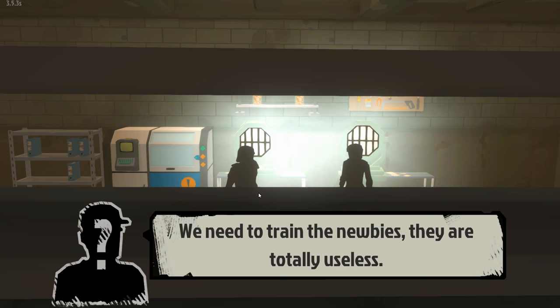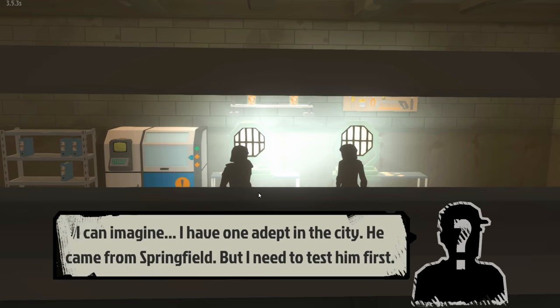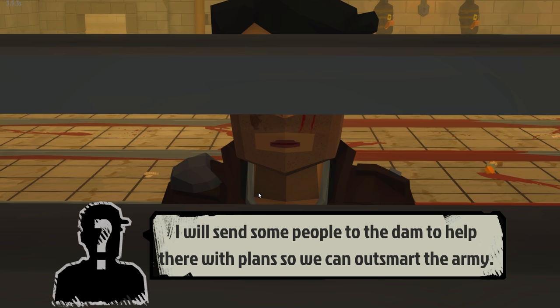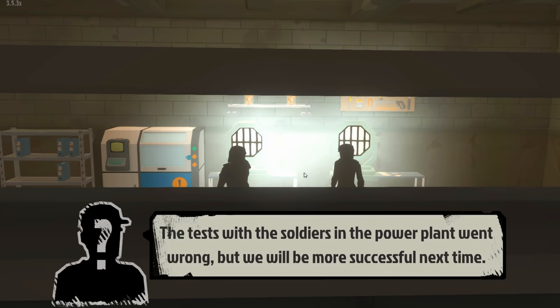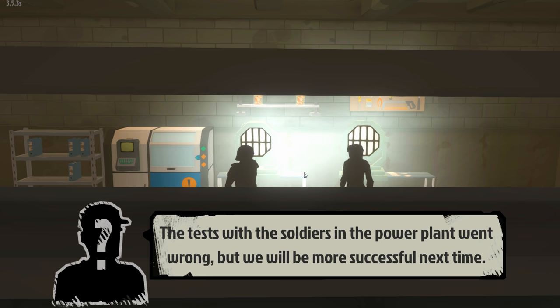We need to train the newbies - they're totally useless. I have one adept. 'I will send people to the dam to help with the plans - outsmart the army. You need to keep me informed about the army's every move.' In every area we've found some shady characters.